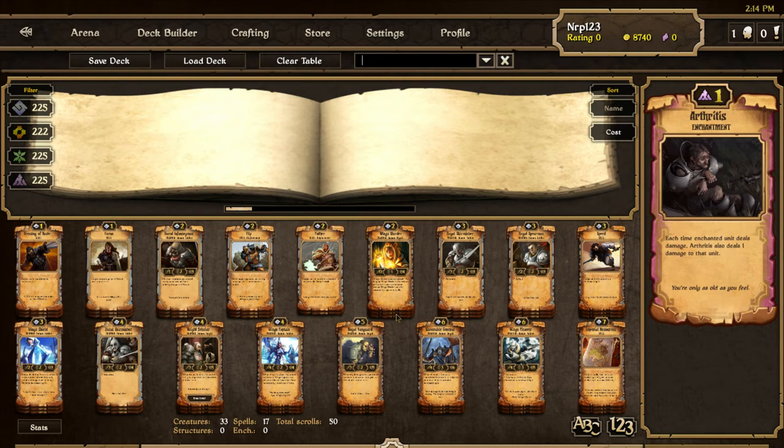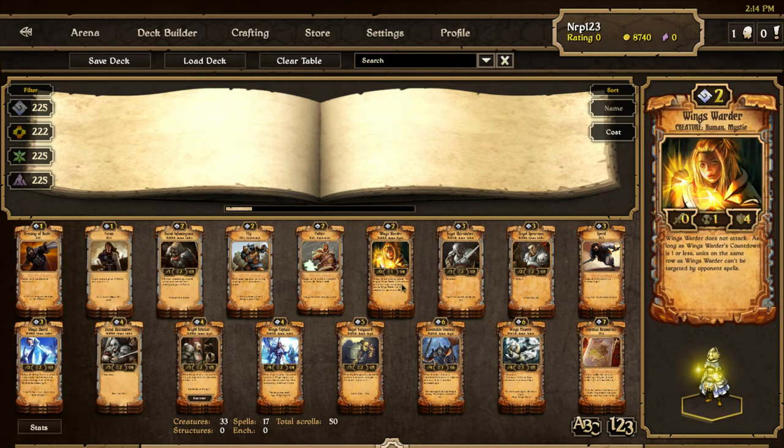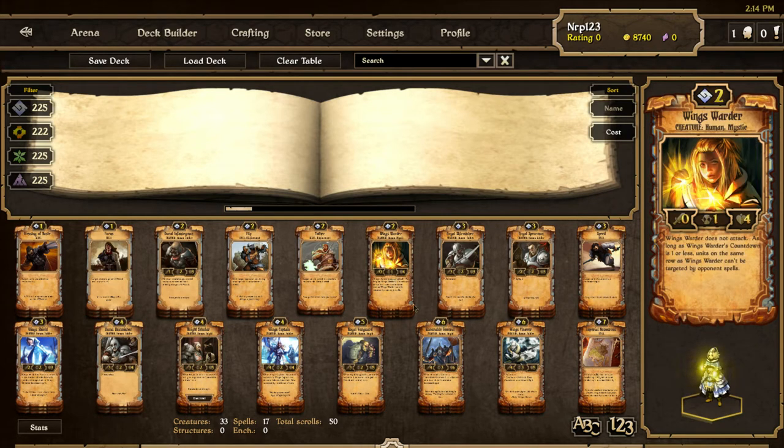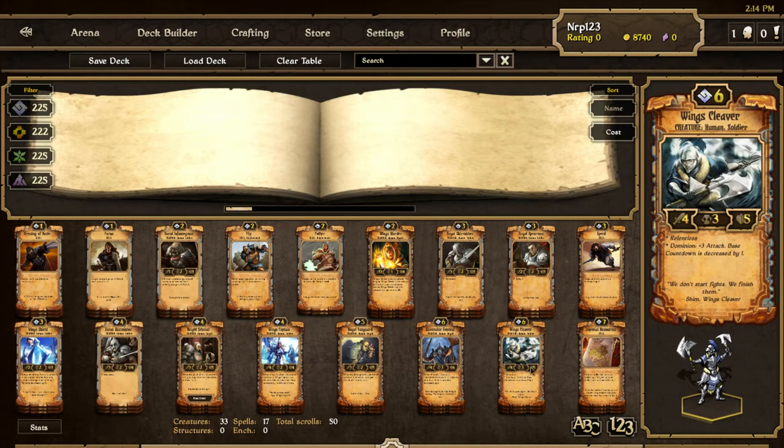This isn't really that different from my Order deck on the live server before Rebellion hits. The two cards that stand out as new cards are Wings Warder and Wings Cleaver. Those are really the only two new cards I feel are strong enough to be in Mono Order ranked decks after the patch.